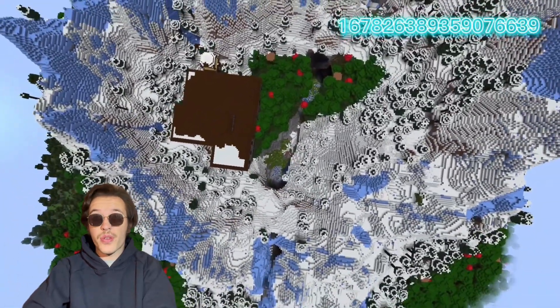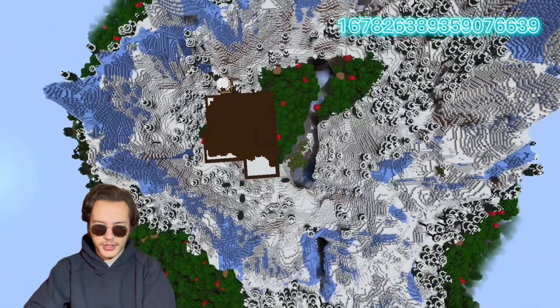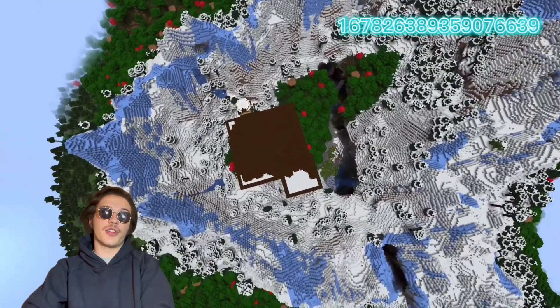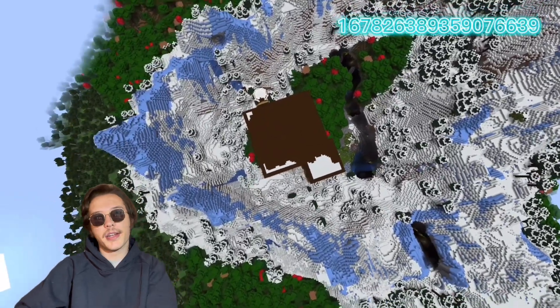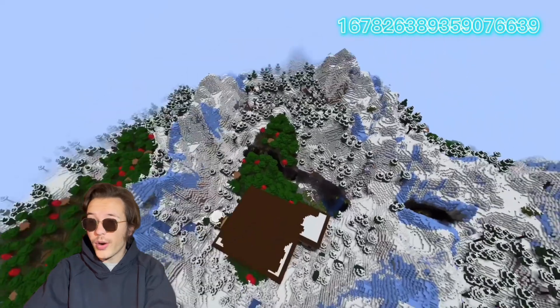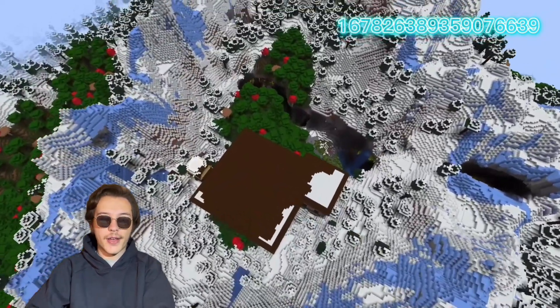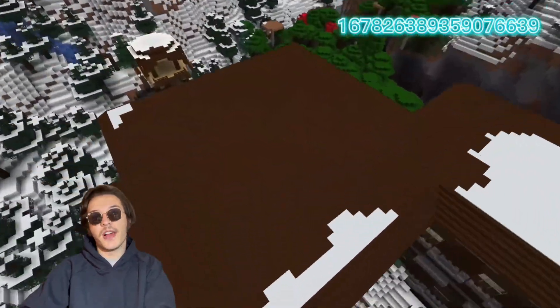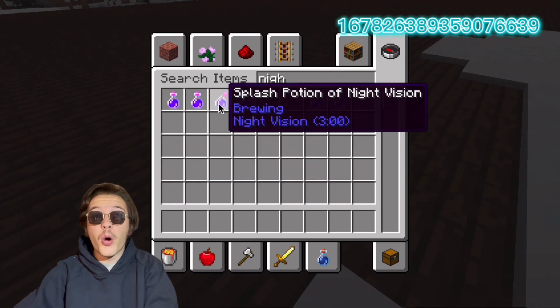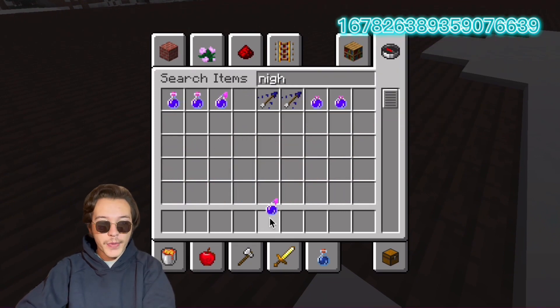There are three special things as well about this seed. One is, there is a giant Lush Cave, which I will just go ahead and explore. And then there is as well a mineshaft. So already two very rare things. Imagine if there was a village here in this circle, or a stronghold. This is the most OP seed in Minecraft ever.